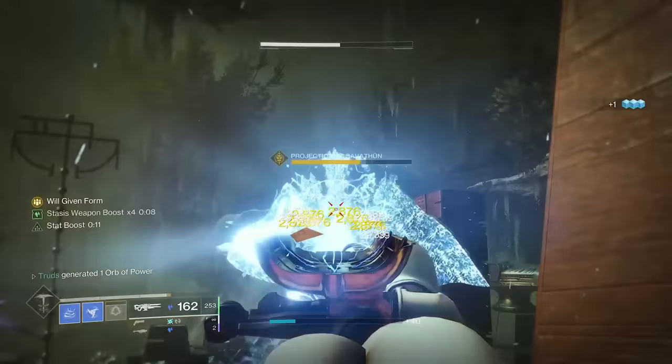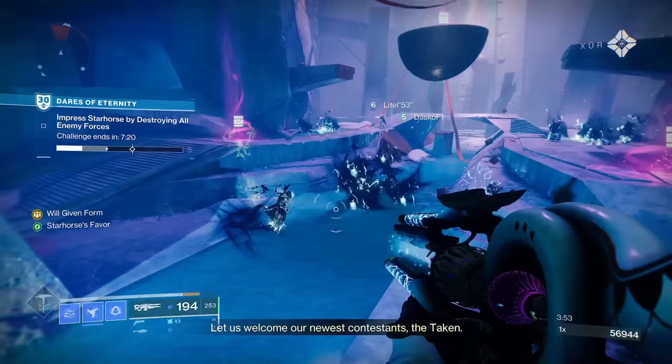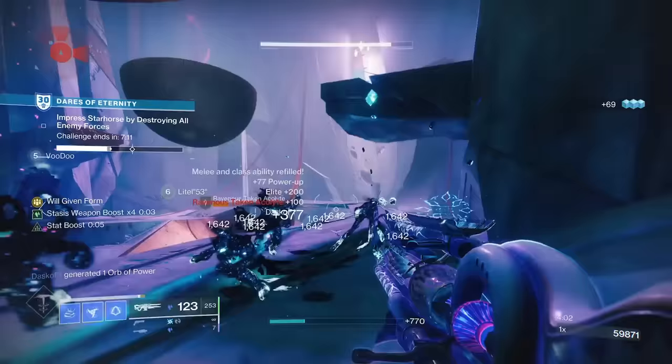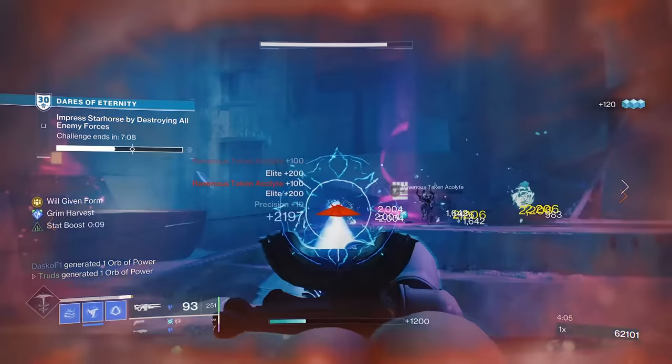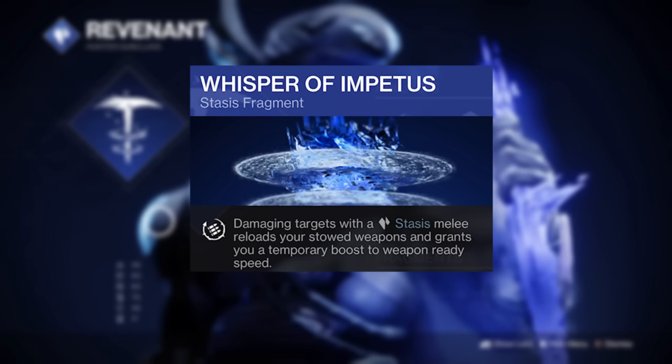This lasts for 10 seconds and can be indefinitely topped up with some well-timed ability spam. Stasis Hunters can have excellent uptime on abilities, especially with the double shuriken melee combined with a Gambler's Dodge. Chuck in a well-placed dustfield grenade and you can easily have over 30 seconds of this end-game weapon buff — which just so happens to be the same length as most boss damage phases. I'd highly recommend you add Whisper of Impetus, a slept-on fragment that instantly reloads all your weapons on melee hits and boosts weapon handling for 5 seconds.